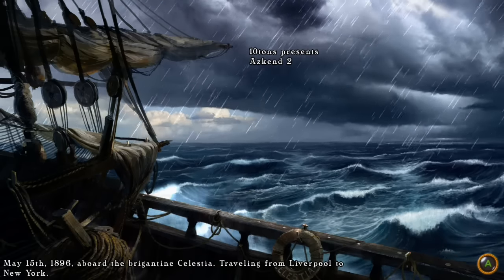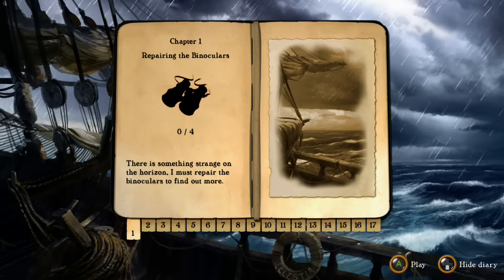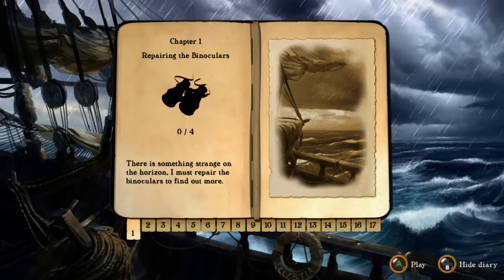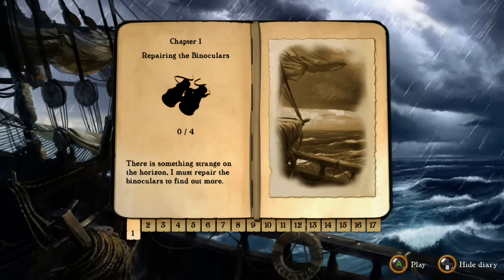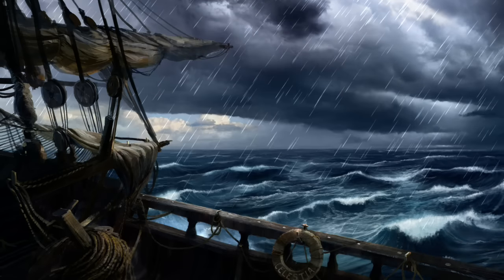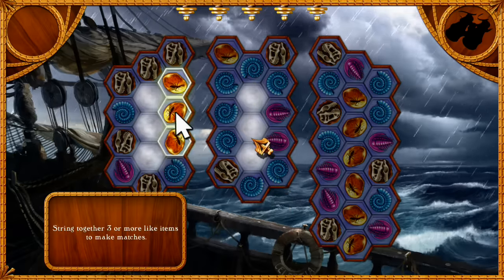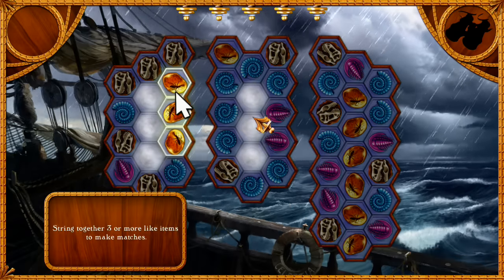I was drinking some ginger ale and didn't realize we had the push-A. My apologies. Chapter 1: repairing the binoculars. There is something strange on the horizon; I must repair the binoculars to find out more. What did they break in the first place? String together three or more like items to make matches. Okay.